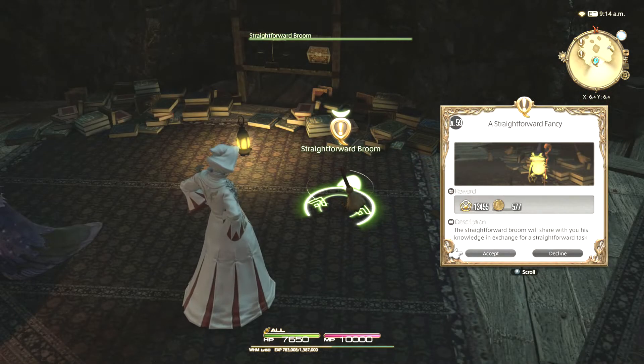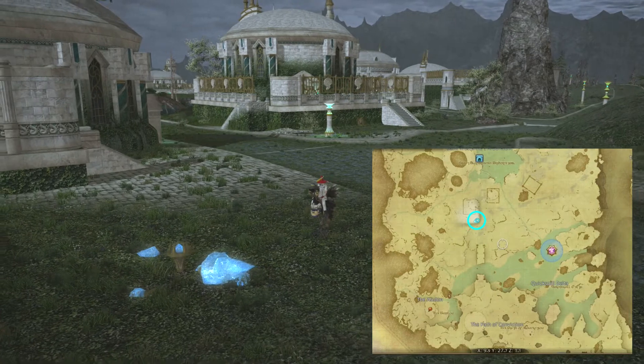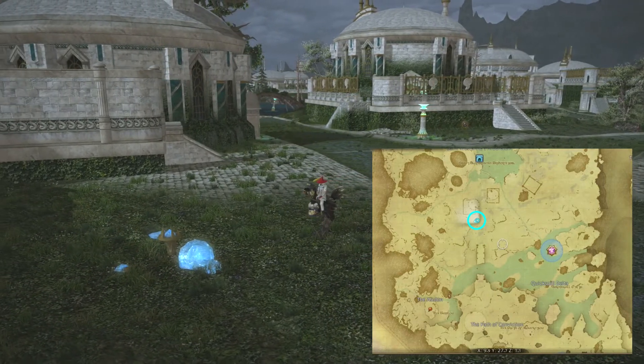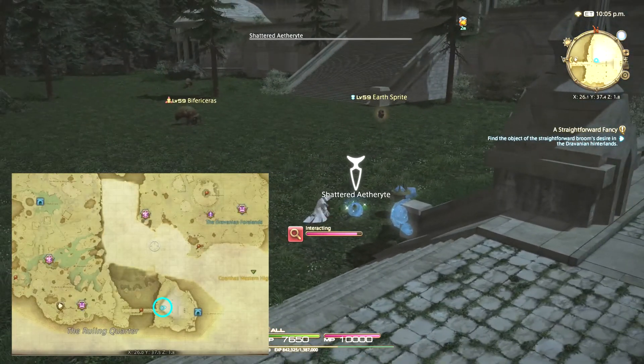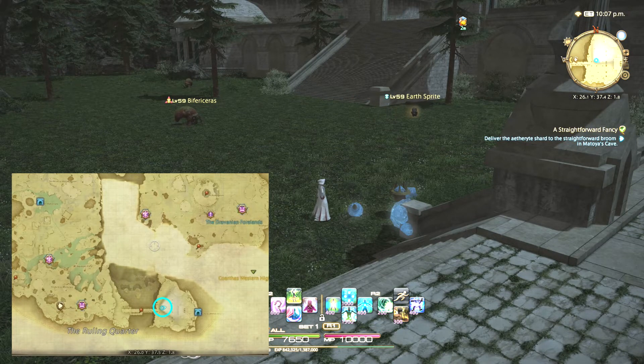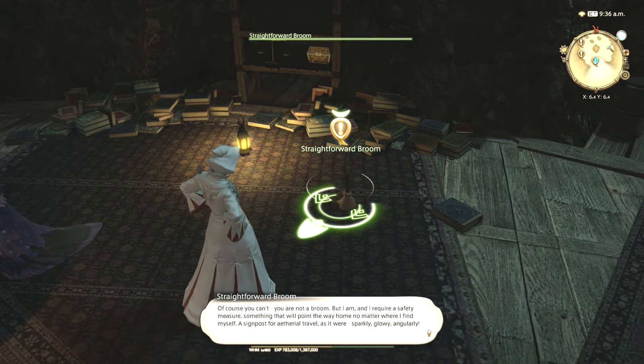The straightforward broom wants to see a signpost for ethereal travel, which he describes as sparkly, glowy, and angularly. There are actually two of these signposts that you can find. The first is again to the western side of Dravenia — look for the fallen signpost and broken aetherite crystals. The second location is towards the east; you'll actually come right across it as you proceed in the main story towards a required dungeon. Whichever crystal you find, inspect it and then return to the broom to complete the quest.